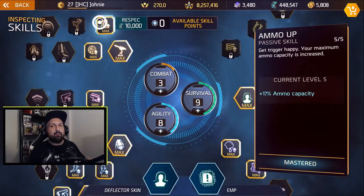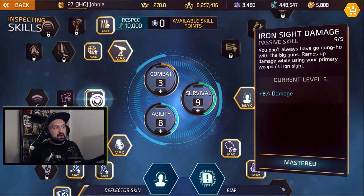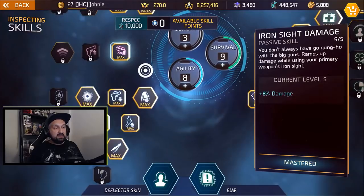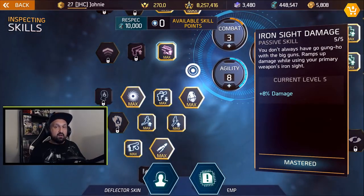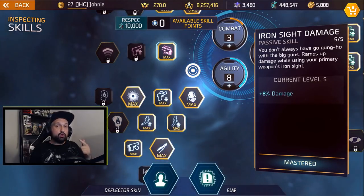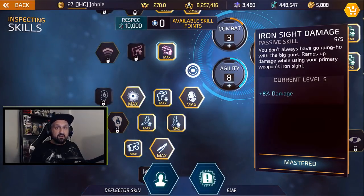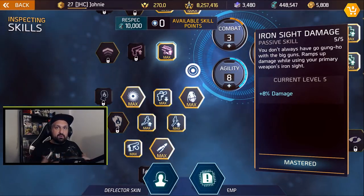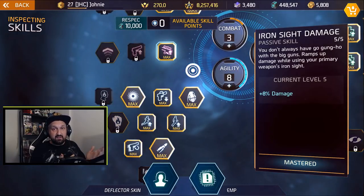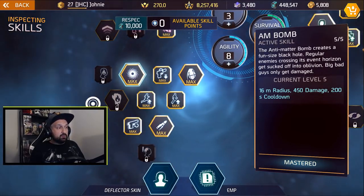The extra ammo in Combat is for carried ammo, not magazine size — not that important in PvP. The sentry gun is okay but not my favorite. You also get access to iron sight damage for extra damage when aiming down sights. Eight points in Agility covers all movement passives: you run faster, move faster, reload faster, and reload while sprinting. More movement skills give you a better chance to escape, dodge, or chase opponents.